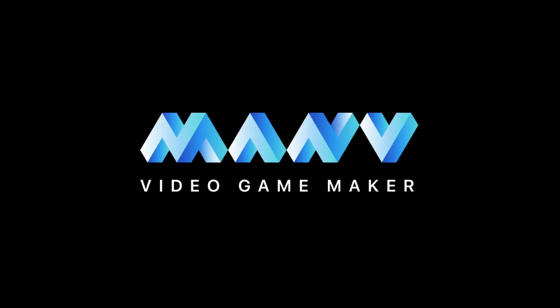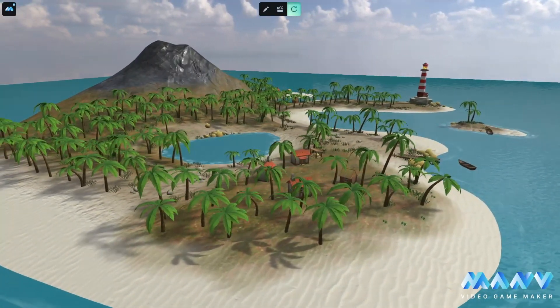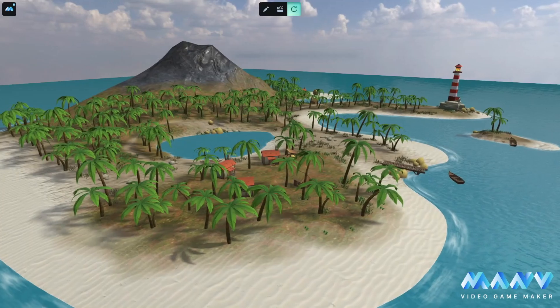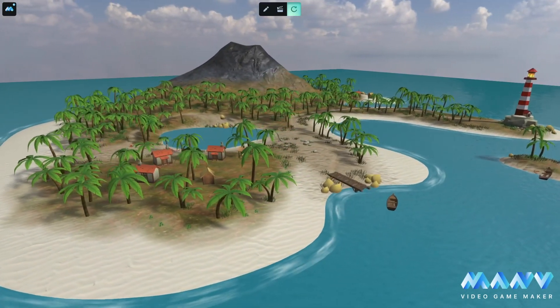Hello everyone and welcome to Manu Video Game Maker. Today we are showing you our experimental feature that we are developing right now: generative AI for creating playable worlds based on a text prompt.